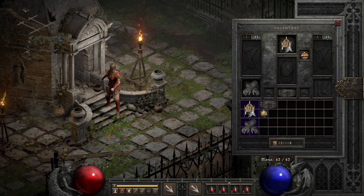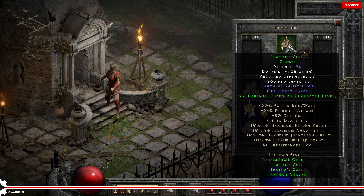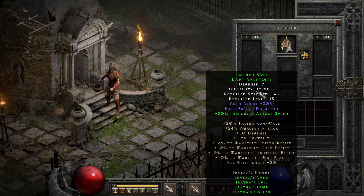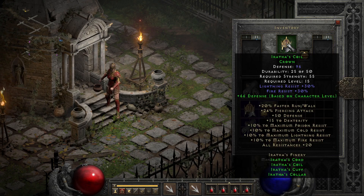Erotha's Finery is easily one of my favorite Normal difficulty sets for two reasons: one, it's just a really good set with solid resist modifiers and stats; but also because it is the only set that exists in a full overlap with other sets — you can almost never be 100% certain you got a part of Erotha's set until it's identified, since its parts share base items with Arctic, Infernal, Milabrega's, and several sets with amulets.